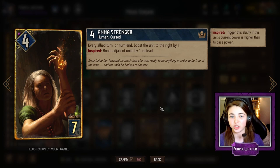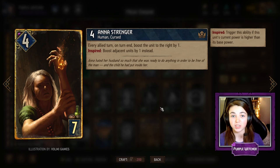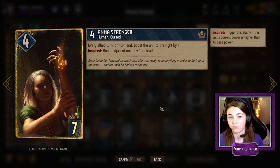Anna Strenger is a classic engine card. Every turn she boosts the unit to the right by one, but if she herself is boosted she boosts the unit to the left and the right by one, so she can rack up a lot of points in a long round as well.